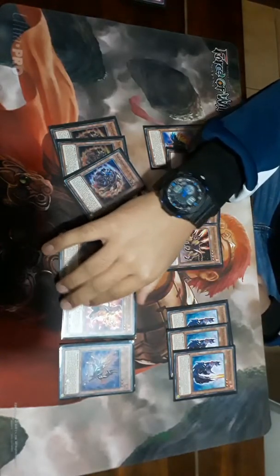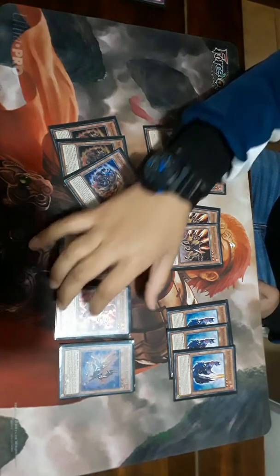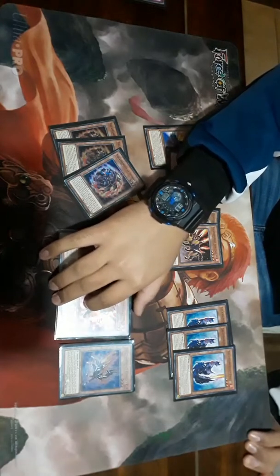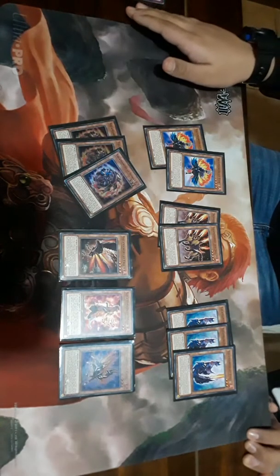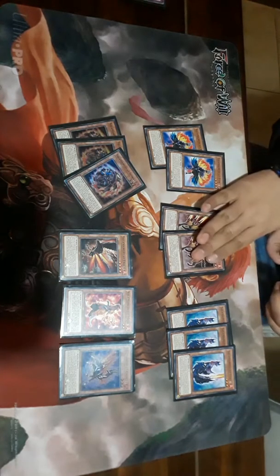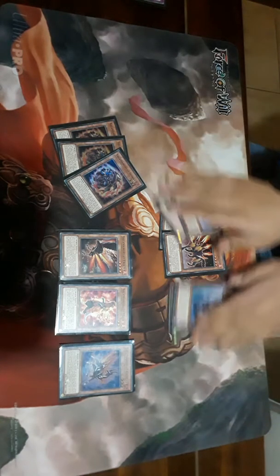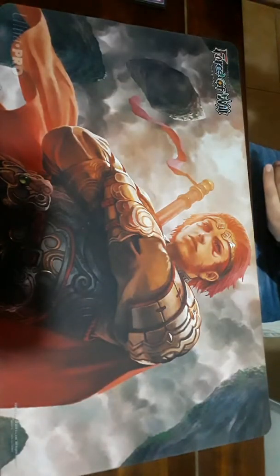A lot of people haven't seen Mirror in play, but it's really good — it has two effects. One effect is while it's in your hand, you can discard a Salamangreat card to special summon it. The other effect is whenever it's added to your hand — whether from the deck, from Lion Emperor, Sunlight Wolf, the Circle, or Lady Debug — you can special summon it. Also, if you have it in your hand and you need to discard something like Jack Jaguar, Mirror works great. It's a really good card with loads of combos. That's it for the Salamangreat monsters.